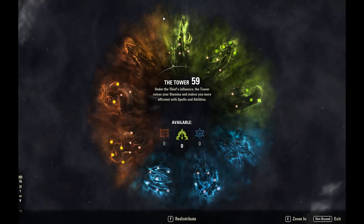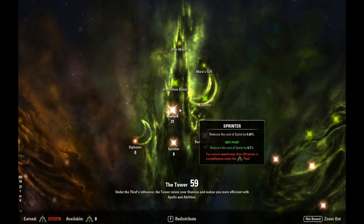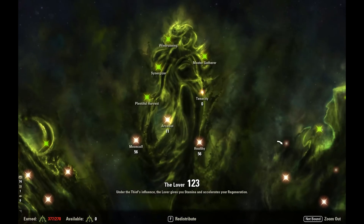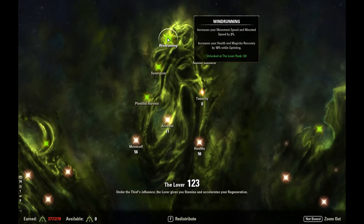Let's take a look at Champion Points. In the Tower tree we've got 31 Warlord, 9 in Sprinter, and 19 in Bashing Focus. Warlord is critical because break free is very important. We didn't put too many points in Sprinter because we wanted to focus on Bashing Focus — we are running Bow Sword and Board, and Sword and Board bash is quite strong, dealing a lot of damage very cheaply. In the Lover tree we've got 56 Healthy, 56 Moon Calf, and 11 Arcanist. The important passive is Wind Running — 2% bonus movement speed and 10% health and Magicka recovery while sprinting, so we can push over 2k health recovery while sprinting.